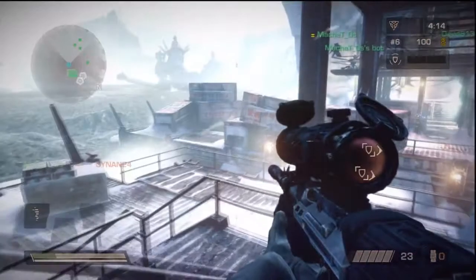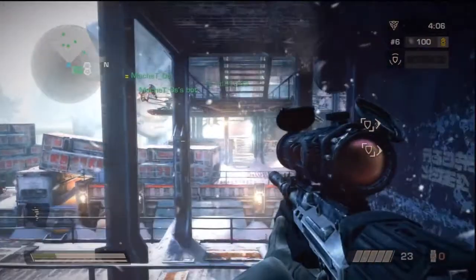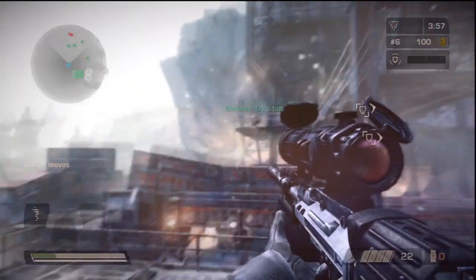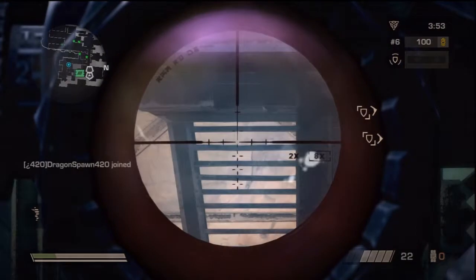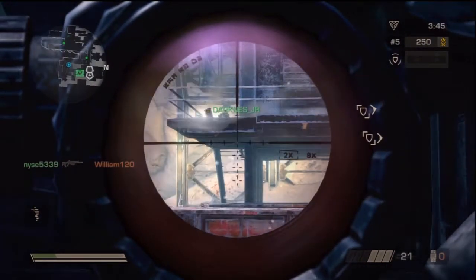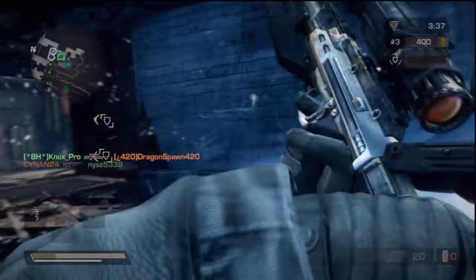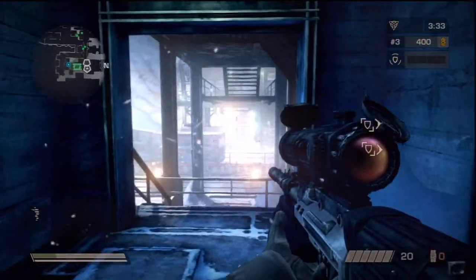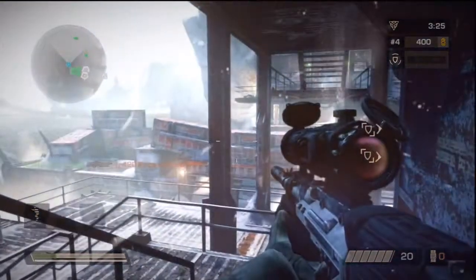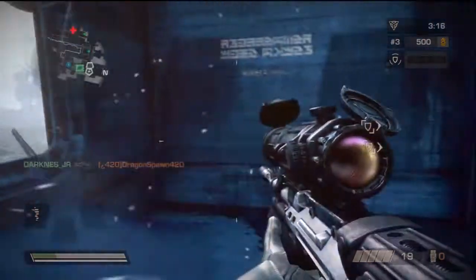On to weapons — the Marksman can use the STA-14 rifle, which is kind of like an FAL mixed with a sniper rifle. Think of like an ACOG'd M21 from Modern Warfare 2. It's usually a two-shot kill, so it's a good weapon. I know some people can't handle semi-automatics, but it's a good weapon — just not as good as the sniper rifle I have here, the VC-32, which is your last unlock. In the middle, you can use the STA-52 assault rifle, which is a pretty powerful assault rifle. Even though the Marksman is a sniper class, you can still run an assault rifle.